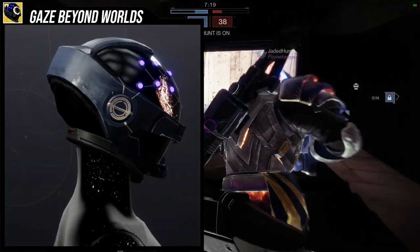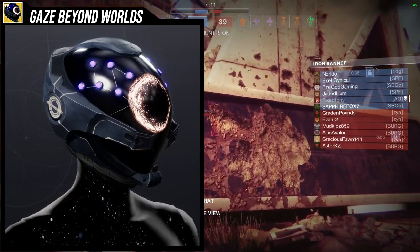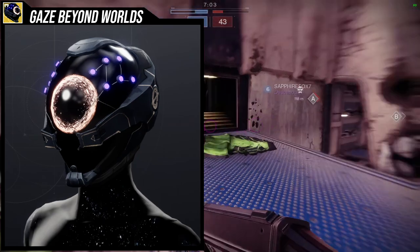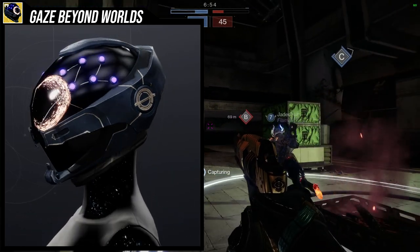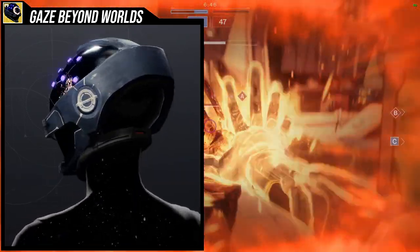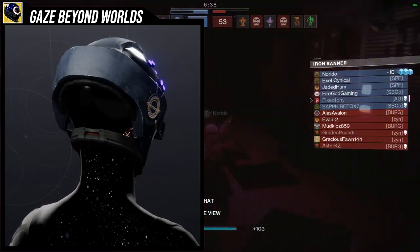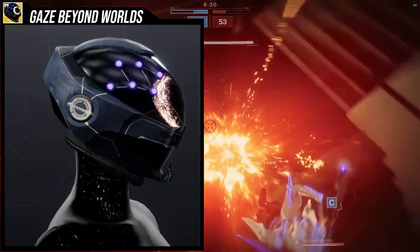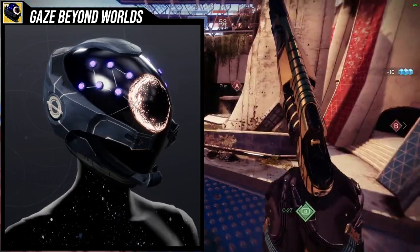The ornament is called Gaze Beyond Worlds and is unfortunately unobtainable — it was available during the Warmind DLC faction rally, where you had to pick a faction and grind for it. I regret getting the Hunter helmet ornament instead of the Titan one, because the Titan ornament actually changes the geometry of the chest piece and looks incredible. The ornament replaces the smoke with a really cool ring — like something out of Elden Ring or Dark Souls — which I think is way better.